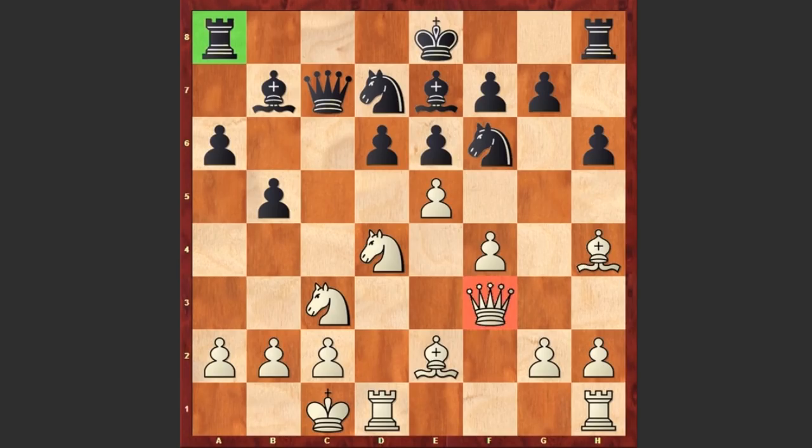Now it looks like white should move away his queen because the queen is under attack. But after Bb7, Mikhail Tal came up with a mind-blowing idea — he captured on f6, sacrificing the queen.